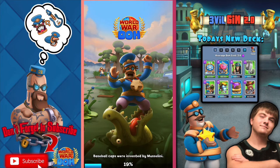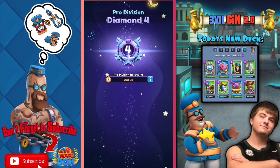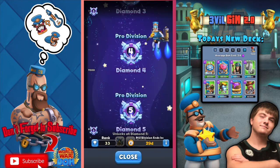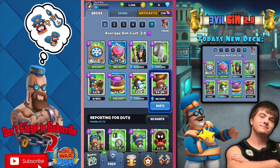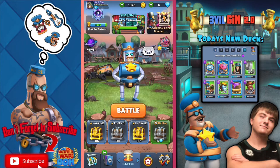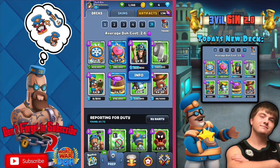Let's check our rank — we just hit Pro Division Diamond Four! We are over 7,000 trophies right now — 7,005! I did lose a couple spots and I'm ranked 33 now; I was around 27 in the last video. That's because a lot of people are grinding right now. I just woke up a little while ago so I'll have to grind back to rank 20.